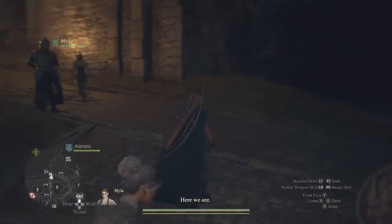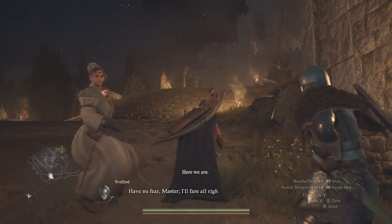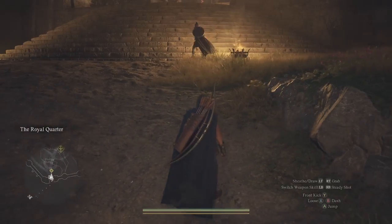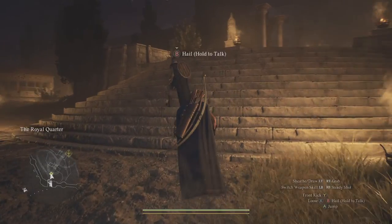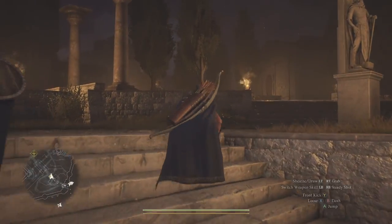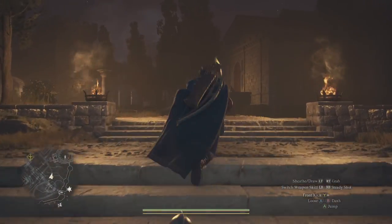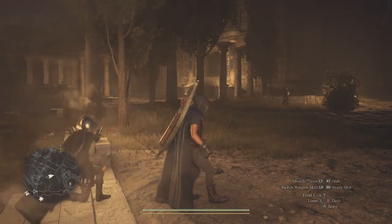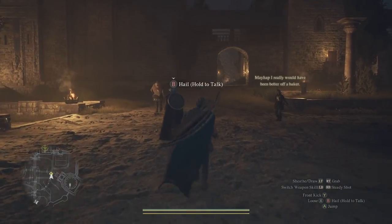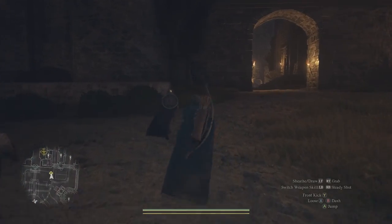When you approach this it doesn't have to be at night. What happens is you're going to want to talk to this guy over here to the right. She's going to get us halfway there. Going to follow her over here and keep following her. They won't question you as long as you're relatively close to this guard.